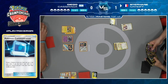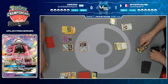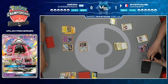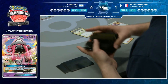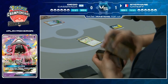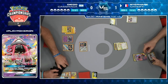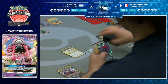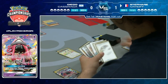Looks like we're going to Dedenne - wait, nope. Grabbing the Tapu Lele for Lillie to draw just three cards. Stefan could put the DCE in the active and swing. The problem is Tapu Koko GX - that card would be devastating to Stefan. But Stefan finds a Zoroark and multiple Ultra Balls.